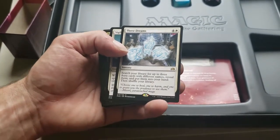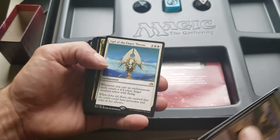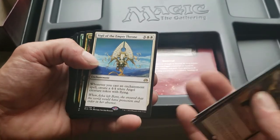Three Dreams — search your library for up to three aura cards with different names, reveal them, put them into your hand, then shuffle your library. That's really cool. Sigil of the Empty Throne — whenever you cast an enchantment spell, create a 4/4 White Angel creature token with flying.